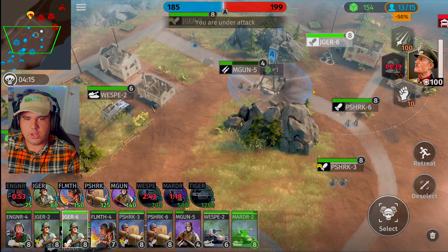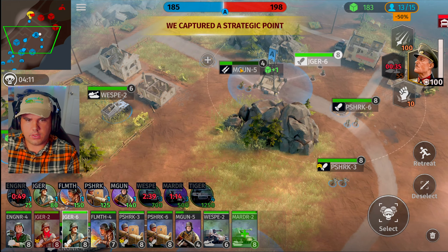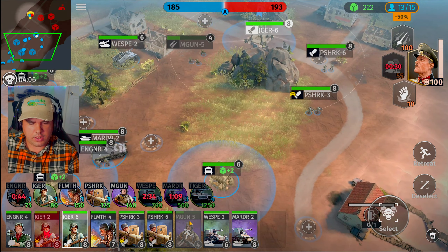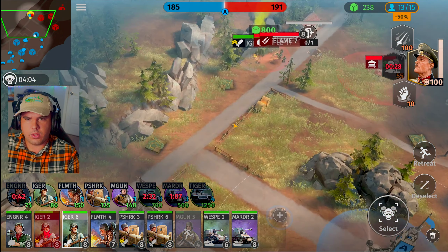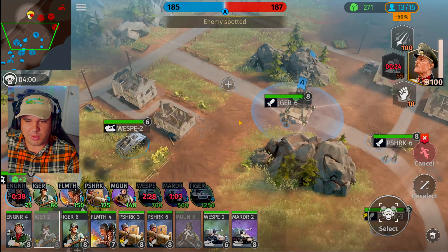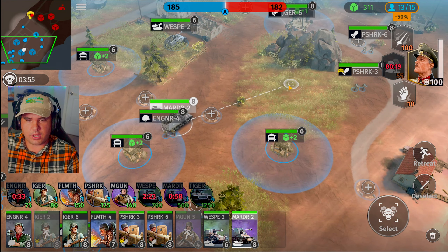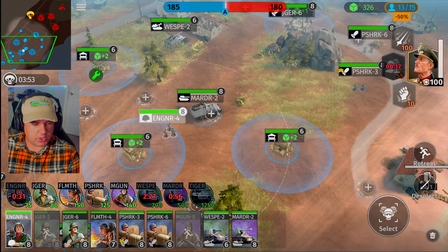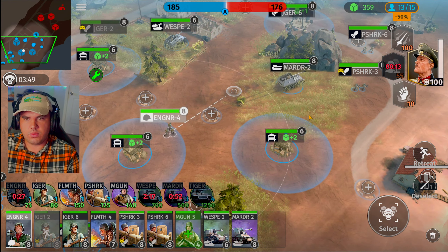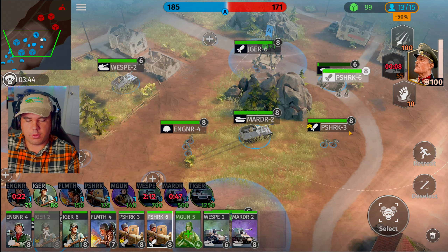He's activated everything he has to push us back — that's definitely going to slow him down. Engineering squad, get on repairs. Bazooka units spread apart — the mortar is going to be his biggest target. I'm going to call in the West because at this point in the game he's going to need ground troops or he's going to lose. It's 185 to 199.